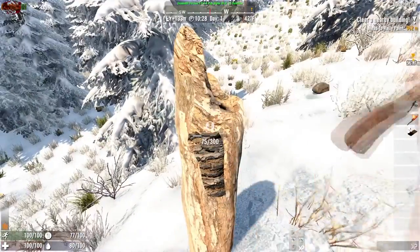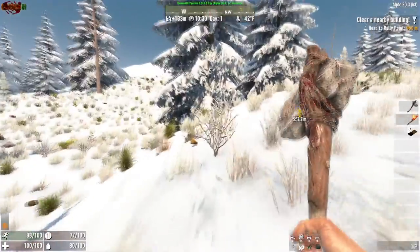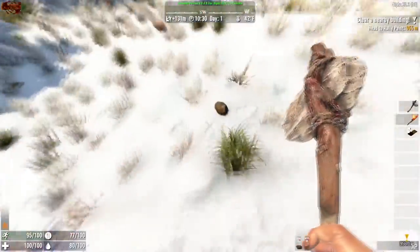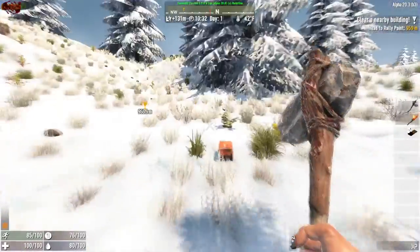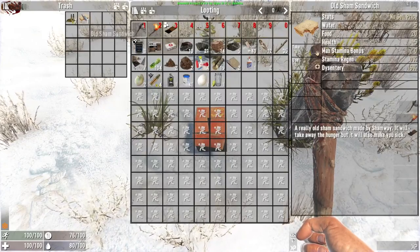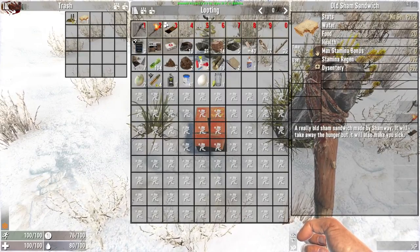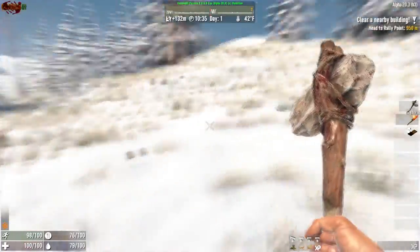Let's go ahead and tear this down and see what this gives us. Looks like it just gives us some wood as well. I guess we got to loot all this junk. Got a sandwich, food poisoning, and some empty shells.